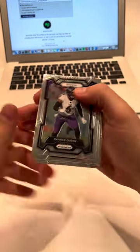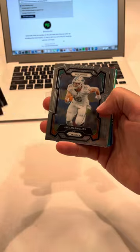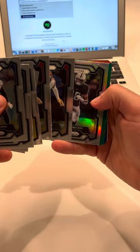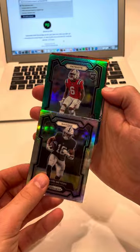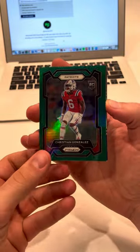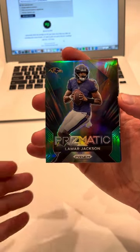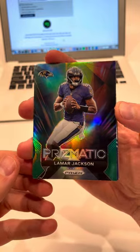Second pack. We'll go through the base fairly quickly — Pollard, Hunter, Lawrence, Phillips, Montez Sweat, Depot... two back-to-back Depots. Then we have a Jacoby Myers silver, and a green Christian Gonzalez — a promising corner out of New England, nice one there. Then we've got a Lamar Jackson Prismatic. They're playing the Chiefs this weekend, so definitely a cool card there.